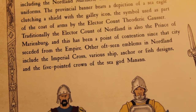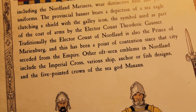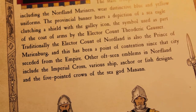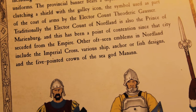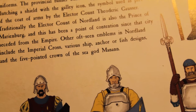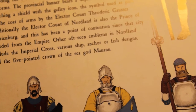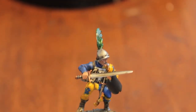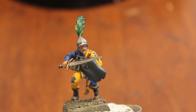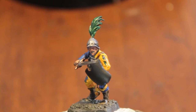Traditionally, the Elector Count of Nordland is also the Prince of Marienburg, and this has been a point of contention since that city seceded from my empire, which I am not so very happy about. Other off-scene emblems in Nordland include the Imperial Cross, various ship anchor or fish designs, and the five-pointed crown of the sea god Manan. I hope you enjoy this tutorial, and now without further ado, I hand it over to the tiny and wimpy Vobaste to continue this painting tutorial.